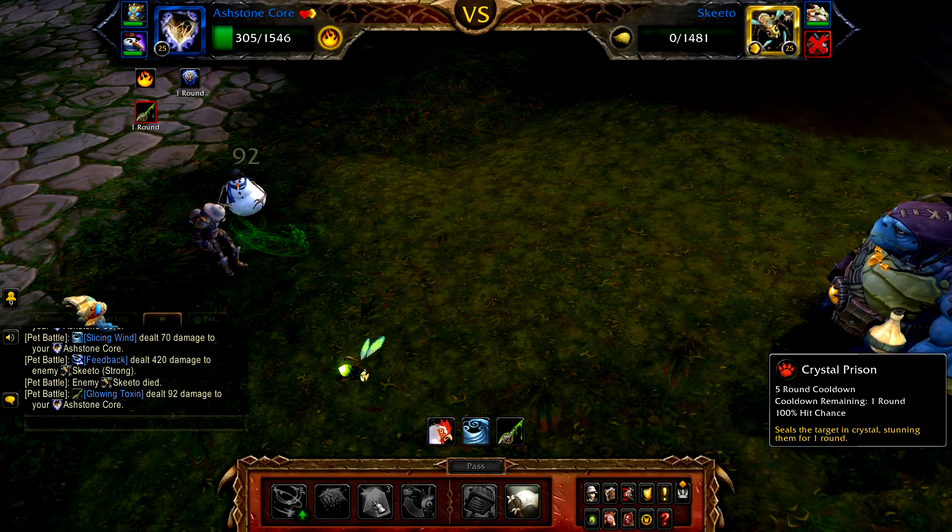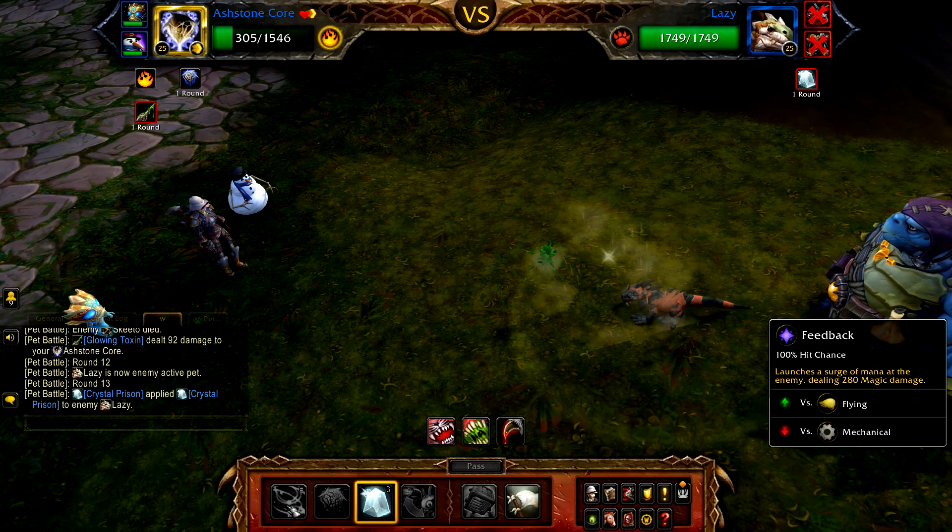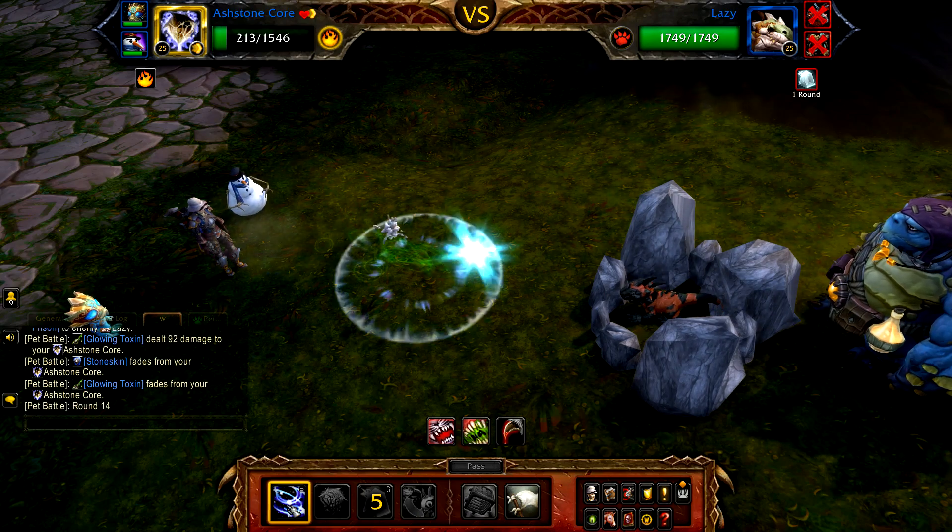Once Ski Door is defeated, Lazy re-enters. Again cast Crystal Prison to stun Lazy, then use Feedback until defeated.